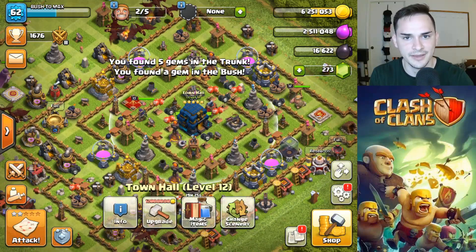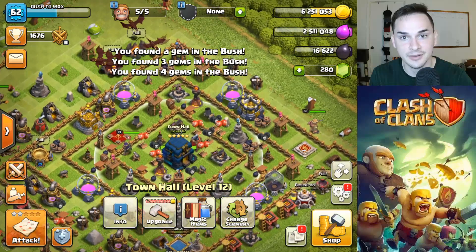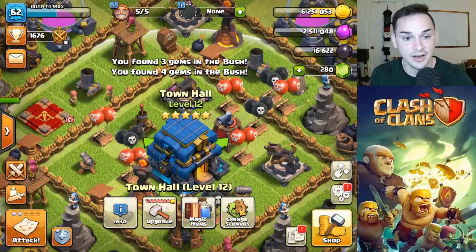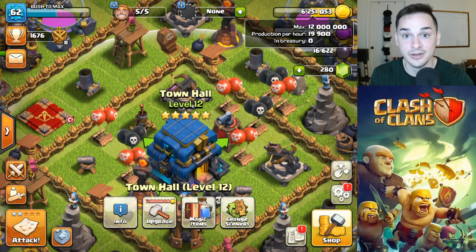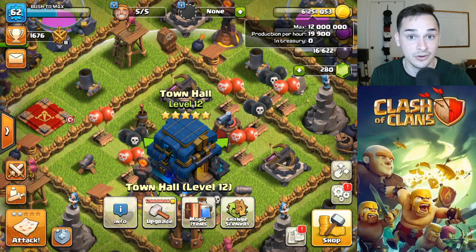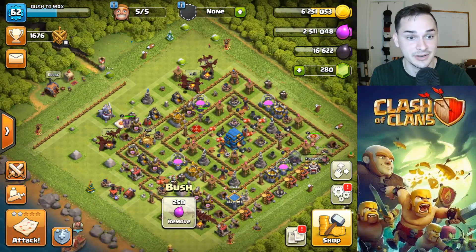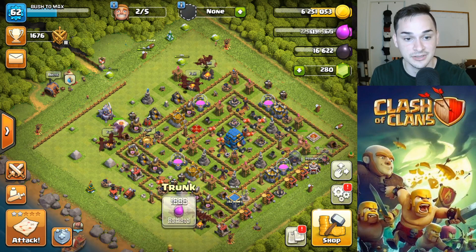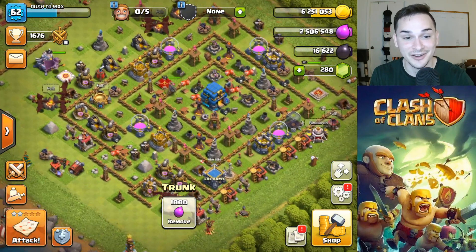So what can we do in this video? We have hit this — I forgot from the last episode. It's gonna cost 12 million gold to upgrade our Town Hall, and we now have the ability to hold 12 million gold. I think we just upgraded a gold storage since the last Rush to Max video. I basically need to farm 6 million gold and then we could upgrade to Town Hall 13.